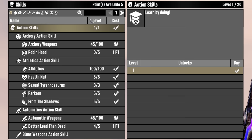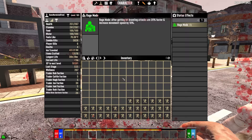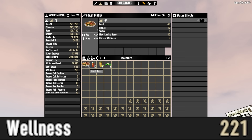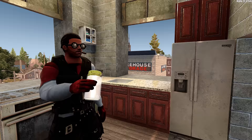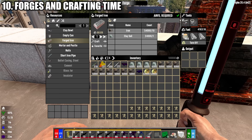Wellness is a function of your nutrition versus the beating that you've been taking. You start the game with 100 wellness out of a maximum 200. Maxing out Health Nut allows you to increase wellness to 300. Each point of wellness adds plus one to your max health and stamina. You will lose wellness by becoming infected, suffering critical injuries, and you lose 20 wellness by dying. Always aim to max or recover your wellness with cooked foods, prepared drinks, beer, and vitamins — and the order in which you consume them does matter; always start with the highest wellness food first.